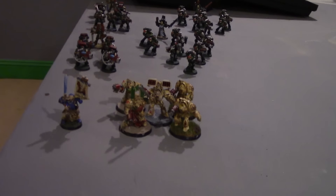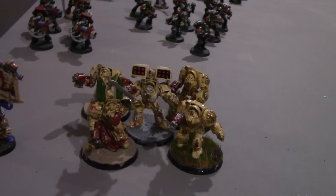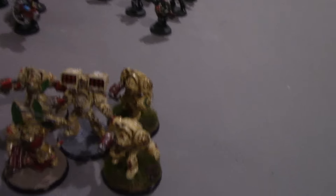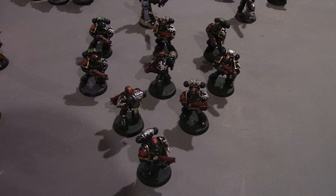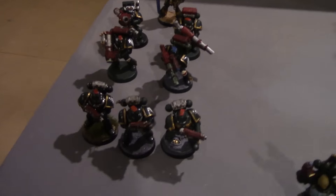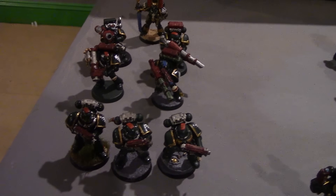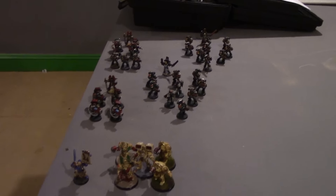Here is a thousand points of Dark Angels. I'm bringing Ezekiel to the field, five Deathwing with one Cyclone — everyone else has Power Fist, Storm Bolter, and Power Sword. Tactical Squad 1 with a Plasma Gun, and Tactical Squad 2 around the back — same again, Plasma Gun. Devastator Squad 1 with two Missile Launchers, two Las Cannons, and a three-man meat shield. And finally, a second Devastator Squad with four Plasma Cannons — one thousand points of Dark Angels.